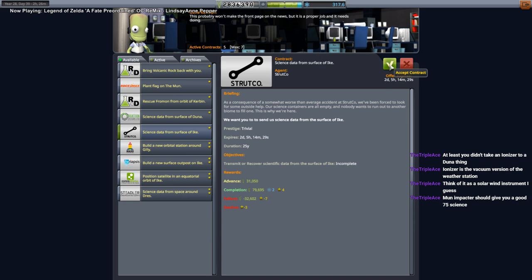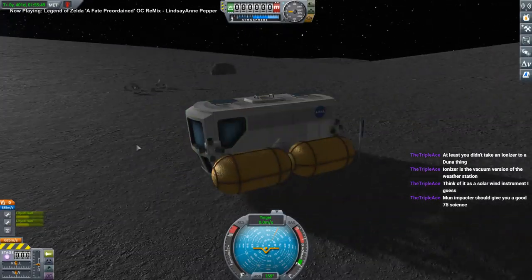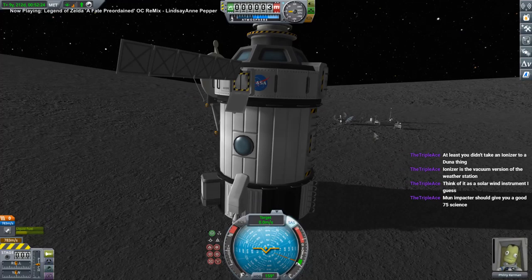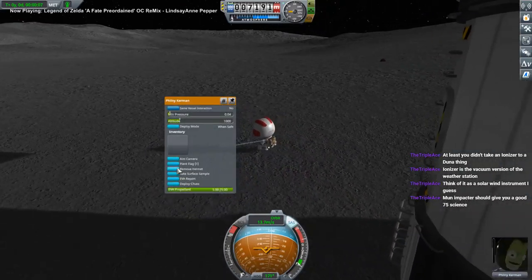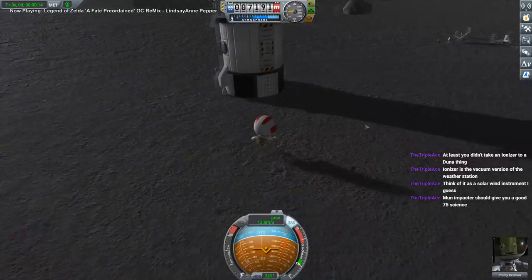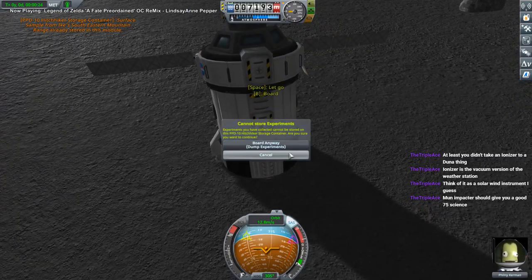Moon impactor — okay, let me do these little things around Ike first because we've already got stuff around Ike to do. I think they're in the base. Filney — Filney's in the base, all alone here on Ike. If I take the surface sample and transmit it, maybe that'll be good enough. We probably have another surface sample in the pod already — oh, it's already in here.